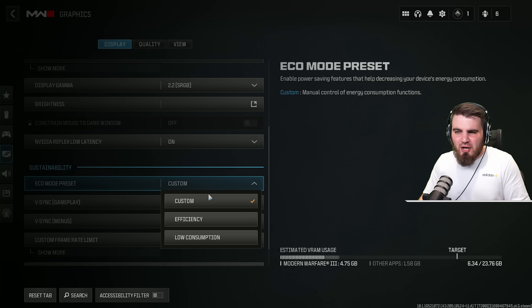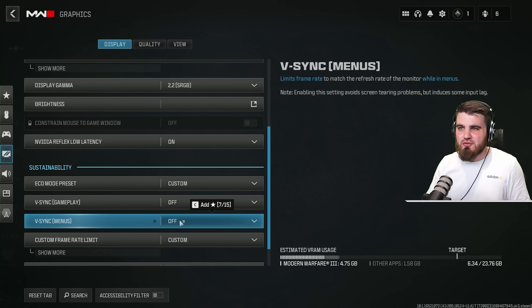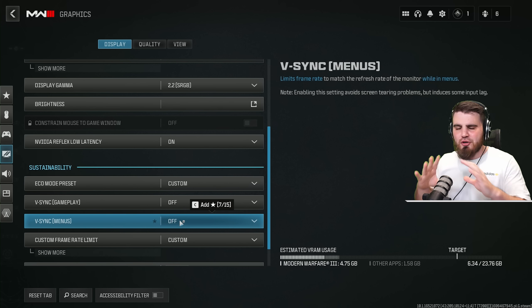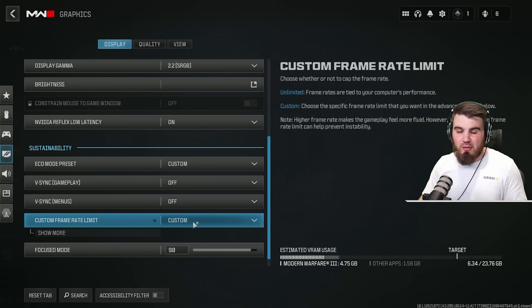Eco Mode Preset — just leave it at custom. V-Sync for gameplay and menus: make sure both of these are off. Turning them on helps with screen tearing, but introduces a lot of input latency — really, really bad for performance. Turn both of these off.